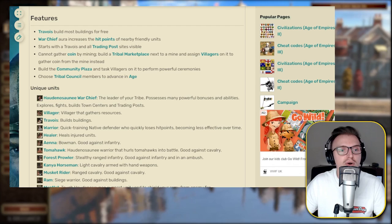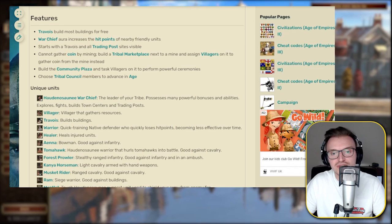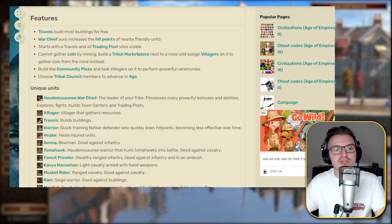Moving on to the unique units: we have the Warchief, a villager, a Travoir, a warrior, and a healer. The healer units are quite interesting because you can get healers that boost the community plaza rates as well, very similar to Warrior Priests for the Aztec. You have the Aiena, which is a bowman — treat that as sort of a skirmisher unit, an early age two skirmisher unit. The Tomahawk is quite crucial — treat it like a musketeer heavy infantry unit, very good against cavalry and at taking down buildings.